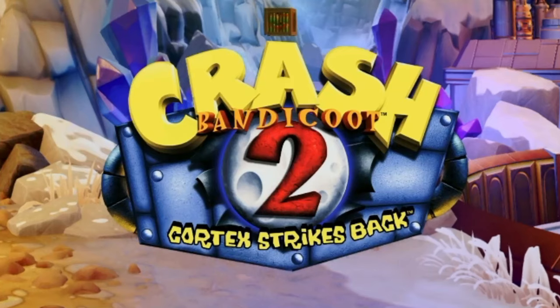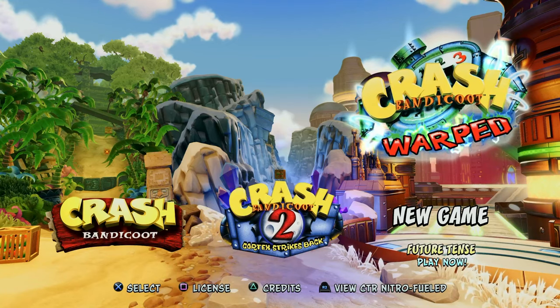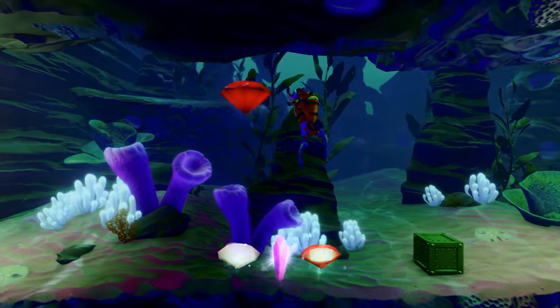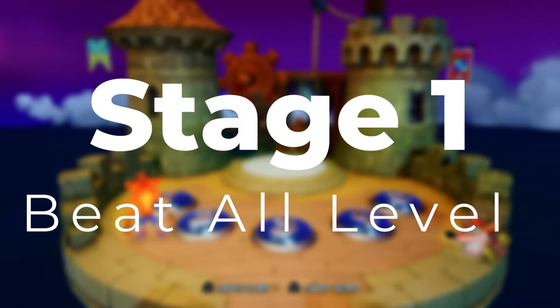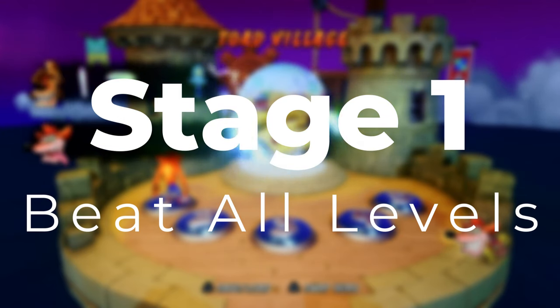Exactly like the second game, the trophies are very similar, with the end goal being to collect every single crystal, all clear and colour gems, and finally every single gold relic. Once again, the first stage in the trophy grind is to beat all the levels and get every crystal.